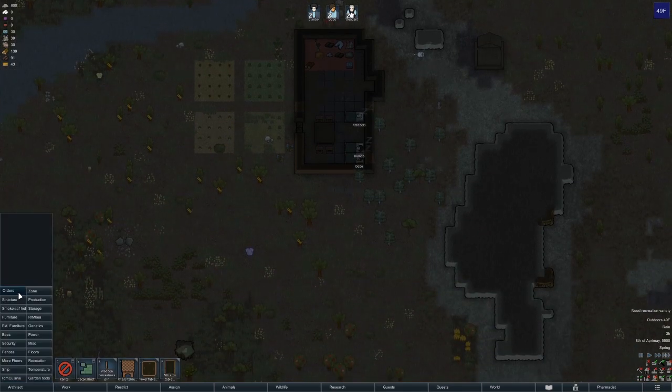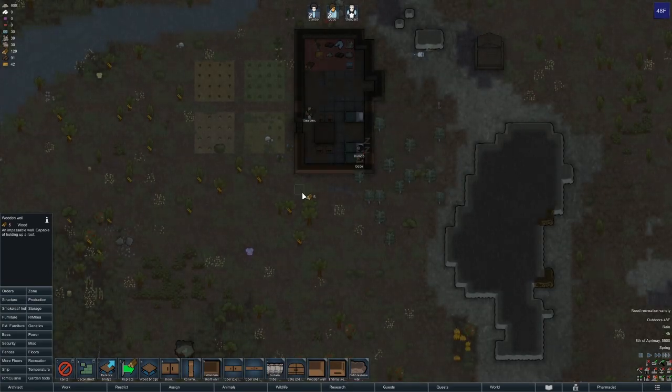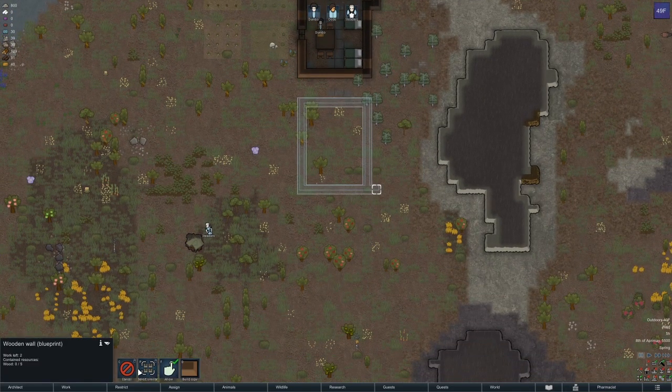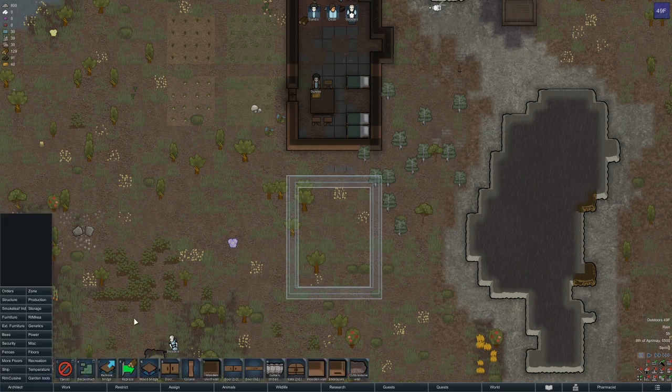Let's go ahead and map out some structures. Wooden wall — we're going to need a cooler and stuff. Set up a kitchen area right here. I always put up a bigger kitchen than I probably need to, but we can expand it as we need to. I really want a normal door. The mud brick has been convenient.